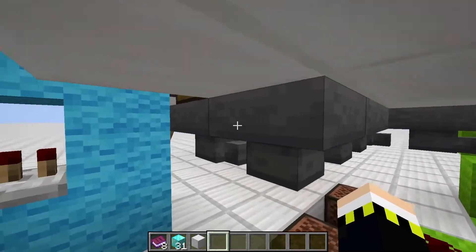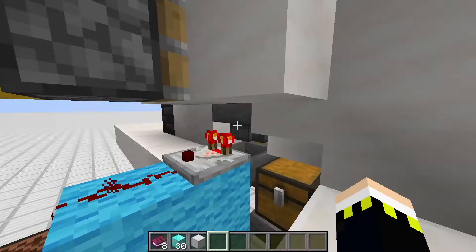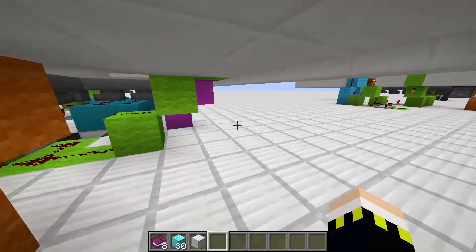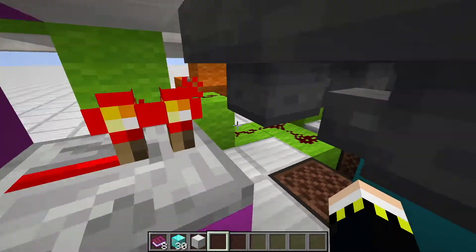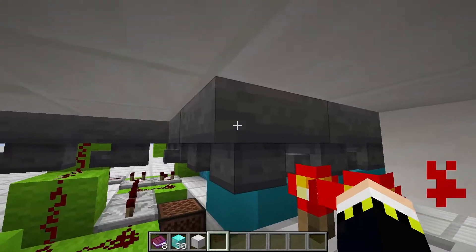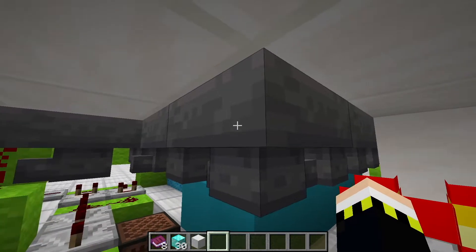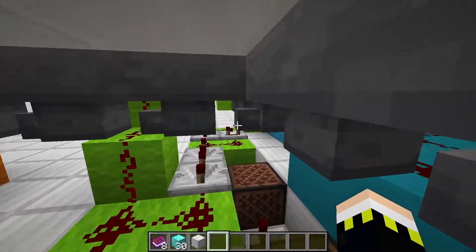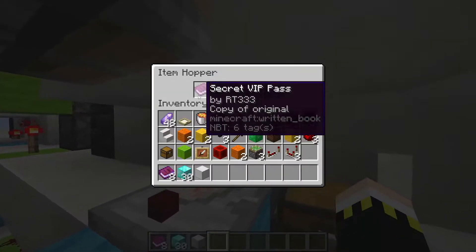Now, the hopper system: if we put in a diamond block it goes to 18, the doors open, and the diamond block starts traveling down the hopper line. At a certain repeater, the hopper is powered and the diamond block gets stuck — it cannot travel further and is not dispensed prematurely. So you have all the time you need in the second room to put in your VIP pass. Even if someone followed you and won't leave, your diamond block won't despawn since it's stored safely in this hopper.